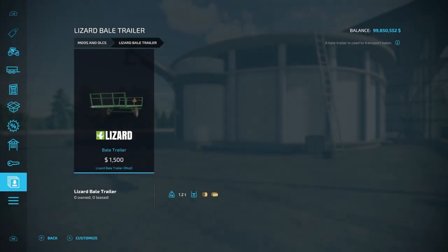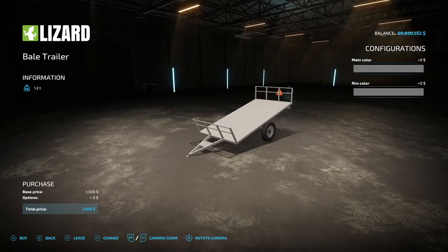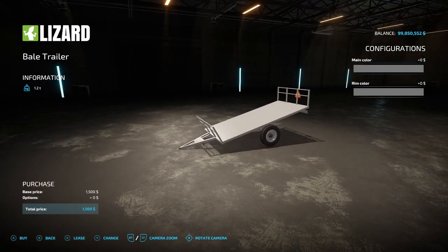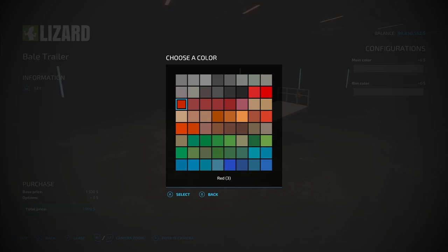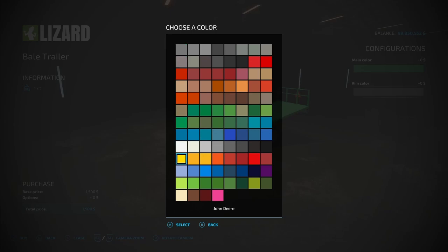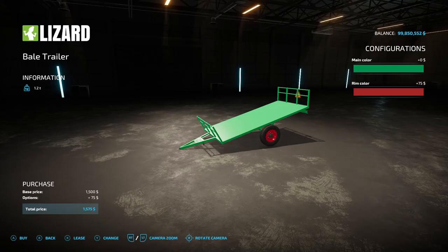Next PC-only mod is the Lizard Bale Trailer from Tom Sky — surprisingly not released to consoles. It weighs 1.2 tons and costs $1,500. Main color and rim color are fully customizable.